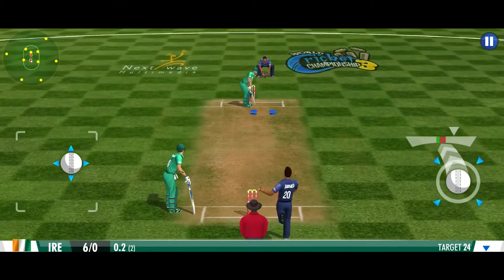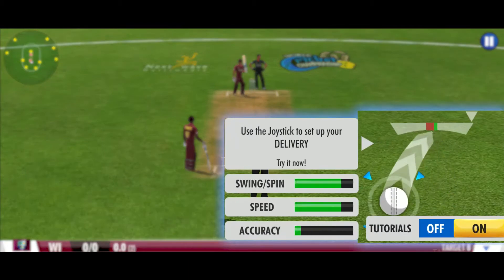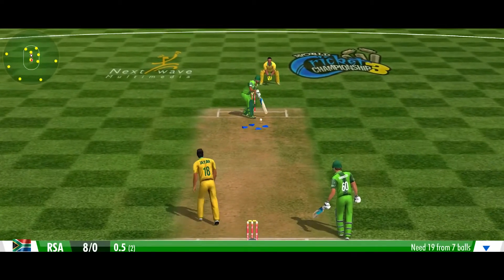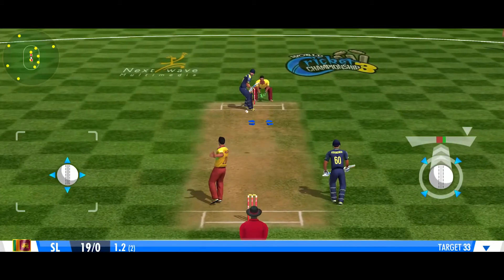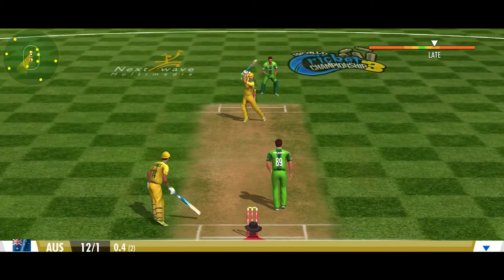Use the left trackpad or swipe directly on the pitch to set your bowling pitch spot. In the bowling controller, the more you drag the joystick back the more pace you generate. However, this comes at the cost of pitch spot accuracy. The more you drag it to the left or right the more swing or spin you generate, depending on whether you have a pace or spin bowler active.